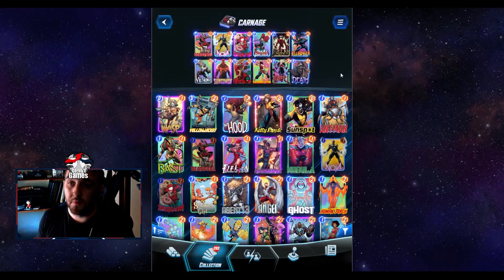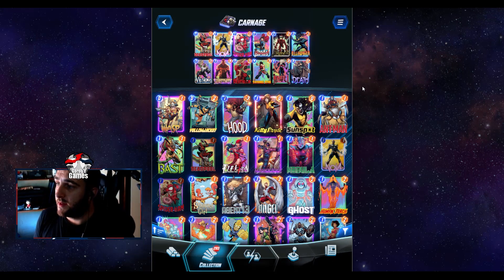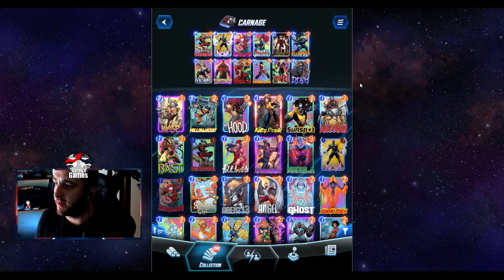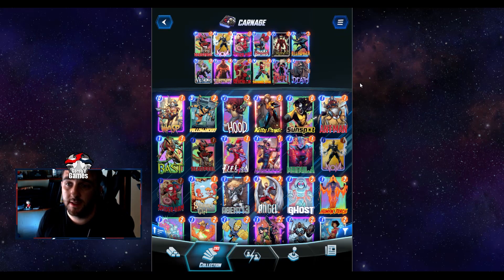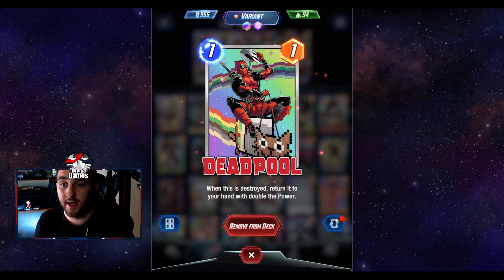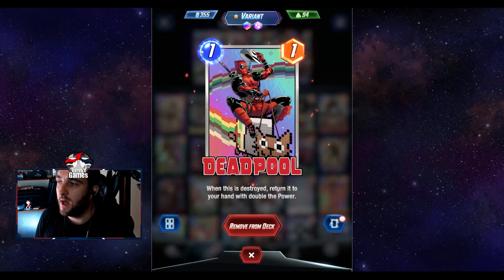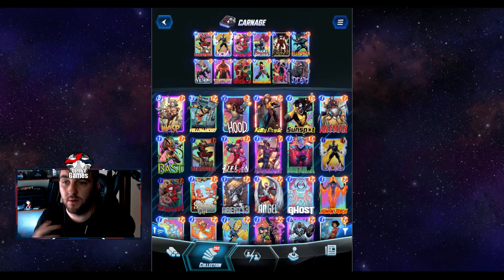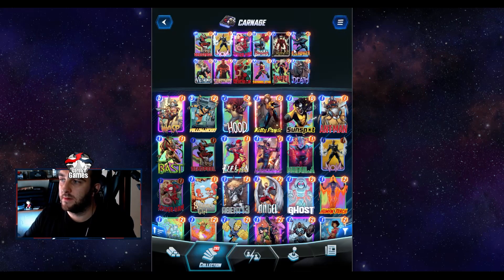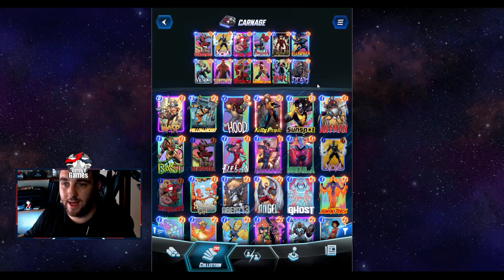So for my first deck, this is Carnage. Carnage is all based on destruction — destroying your pieces and getting bonuses for it. I've looked at various lists and they're often quite similar. One problem I find with this deck is turn one, because you always want to see Deadpool. What Deadpool does when destroyed is return to your hand with double the power. We want to keep destroying Deadpool and buffing him up time and time again, but we don't always get the chance.